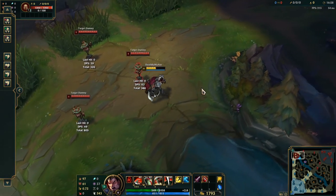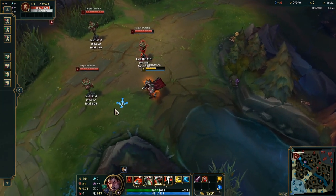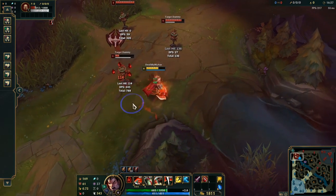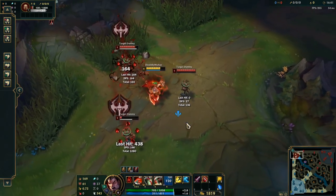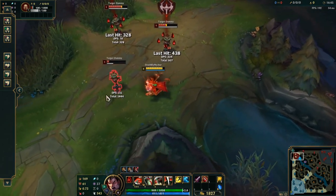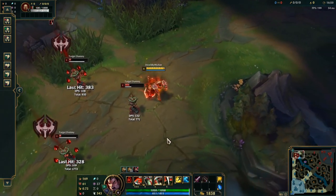Darius' R, Noxian Guillotine — when activated, Darius leaps to a target enemy champion dealing true damage. Noxian Guillotine deals more damage the more Hemorrhage stacks an opponent has, maxing out at 5. Additionally, if you kill an enemy with Noxian Guillotine, its cooldown is refreshed so you can use it again.